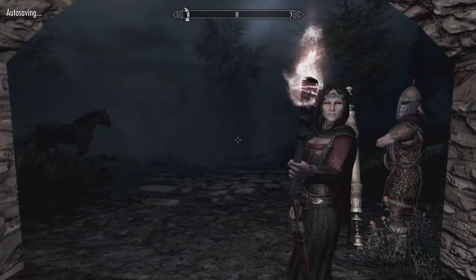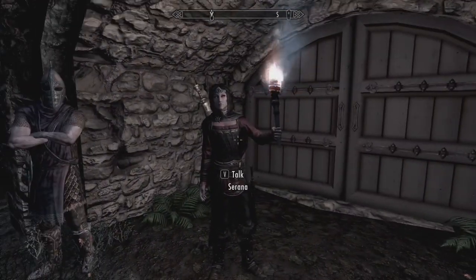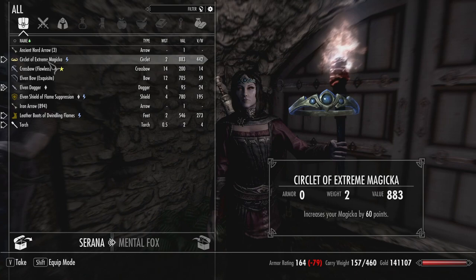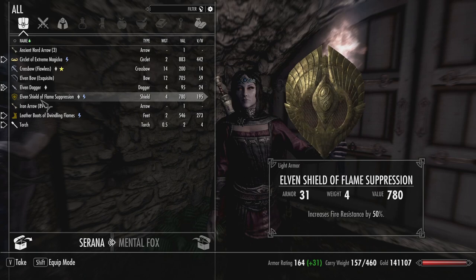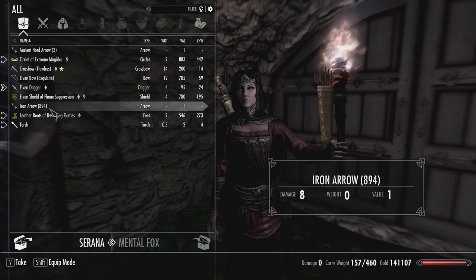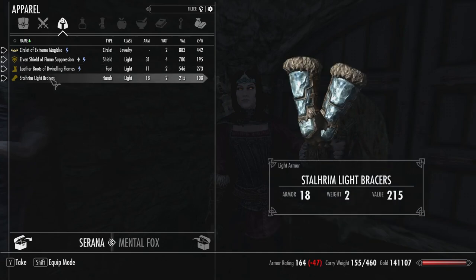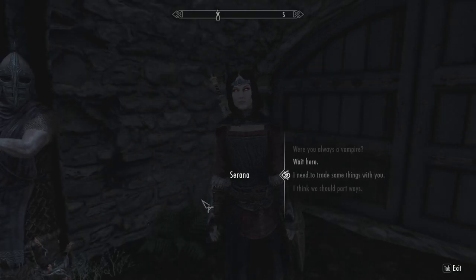After the last episode I went around and sold off a bunch more inventory and got it down to 157, which I think is pretty good. I gave Serana a circlet of extreme magicka — the best circlet I had — since she uses magicka a lot. I also gave her an elven shield of flame suppression since I'm always casting flame spells around her, and some light bracers enchanted with fire resistance by another 40 percent.